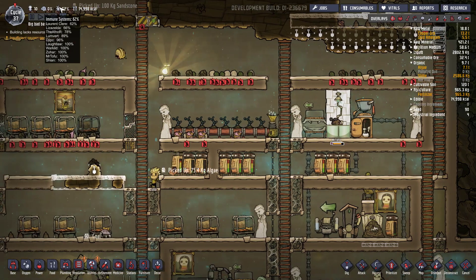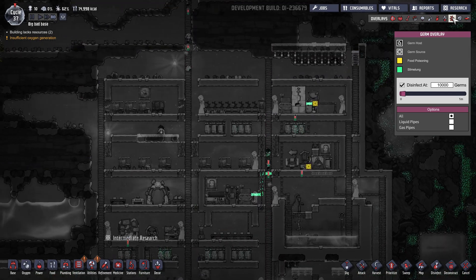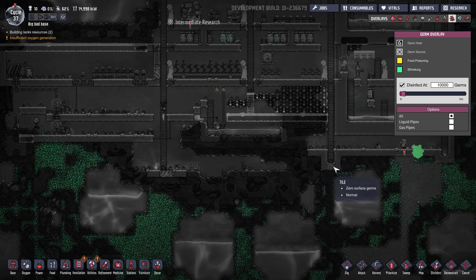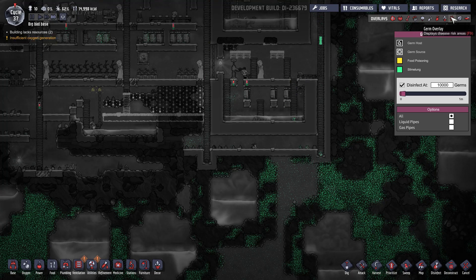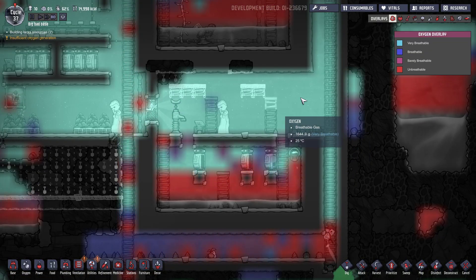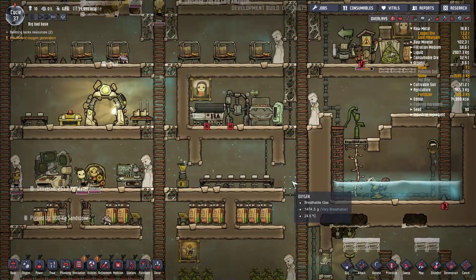Je vais monter un peu la priorité pour que ça se fasse plus vite. Alors j'avais dit que je ferais une salle également de médecine. Le seul truc qui est un peu dérangeant dans la base pour l'instant c'est les systèmes immunitaires qui sont un petit peu flageolants on va dire. La contamination dans ma base on l'a bien circonscrite, j'ai bien fait de faire des murs.